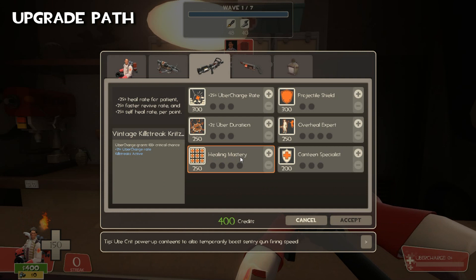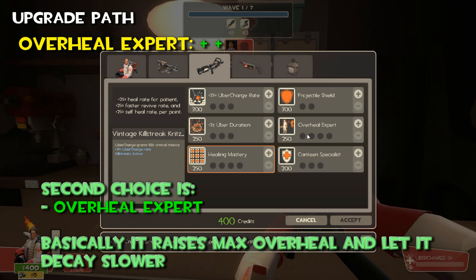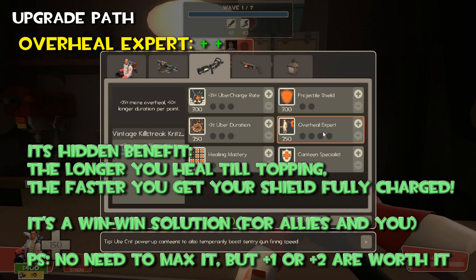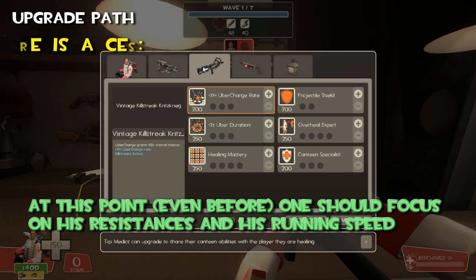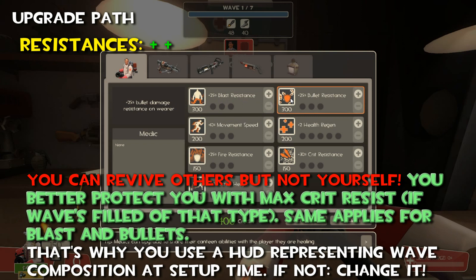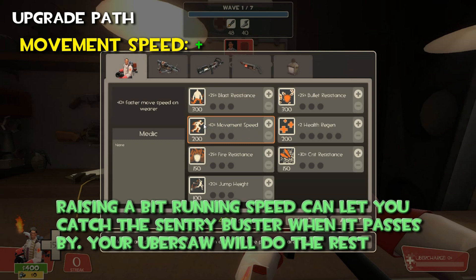A second choice then is the Overheal Expert — basically it raises max overheal on patients and lets it decay slower. Its hidden benefit is that the longer you heal until topping every player, the faster you get your shield fully charged. It's a win-win solution for allies and your shield. No need to max it, but one or two points are worth it. At this point, one should focus on resistances and running speed. Resistance above all, because you can revive others but not yourself — you better protect yourself with max crit resist if the wave is filled with that type, and same applies for blasts or bullets. That's why you use a HUD representing wave composition at setup time. And rising a bit of running speed can let you catch a Sentry Buster when it passes by.